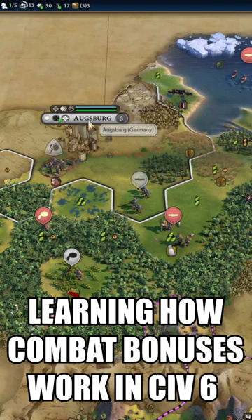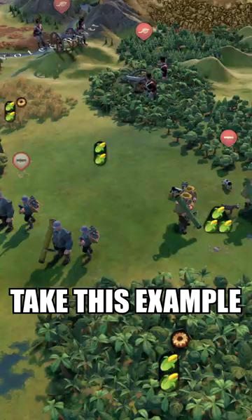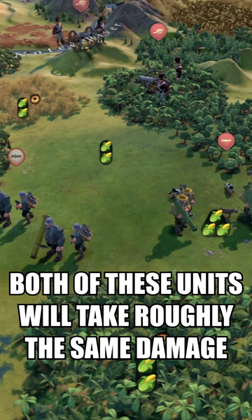Learning how combat bonuses work in Civ 6 can lead to some fairly amusing battles. Take this example: two identically strong units. In a straight battle both of these units will take roughly the same damage, so what can we do to skew that?